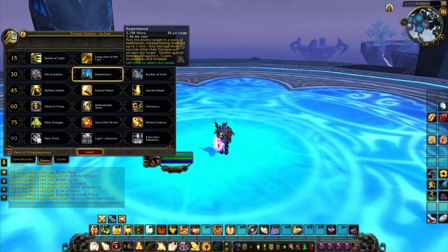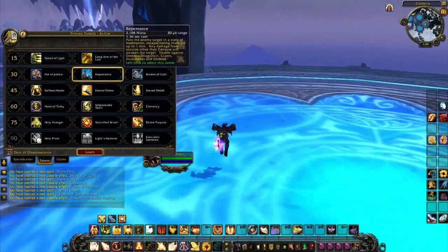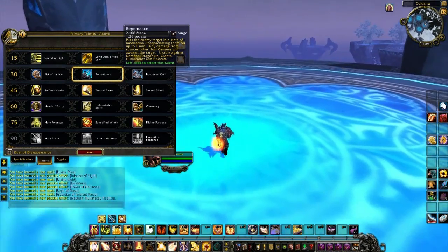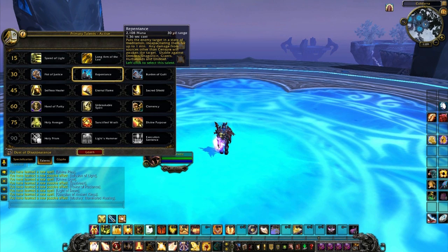Next up we have Repentance — no longer only for Ret Paladins. It's a 1.36 second cast and it stuns for one minute.